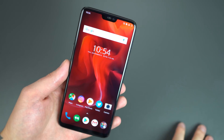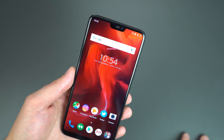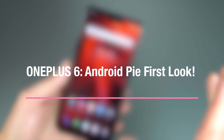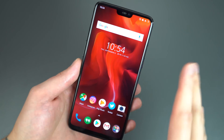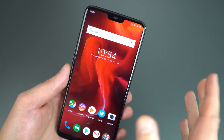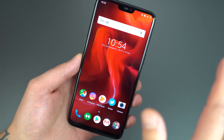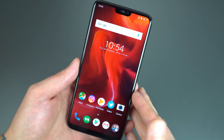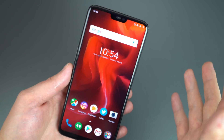Hey everyone, Tim here back again for Droid Life. Today we are looking at OxygenOS based on Android 9 — this is Beta 1 of Android Pie. This is essentially what will roll out to users once OnePlus says it's totally official, all the bugs have been squashed and they're ready for everyone to get it on their devices. It is a beta, so you can expect a few bugs here and there.